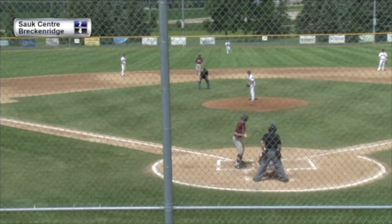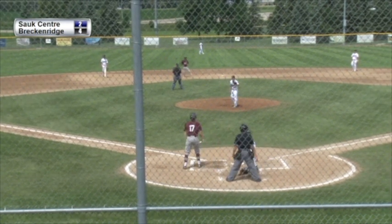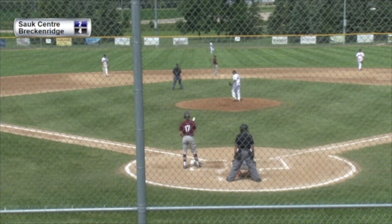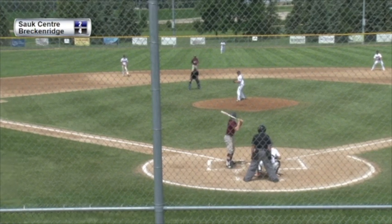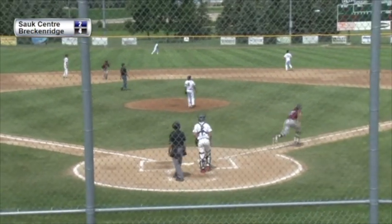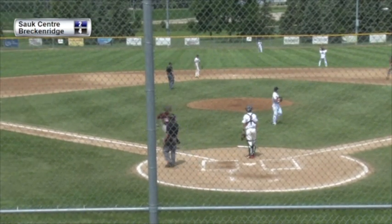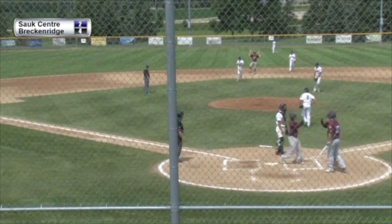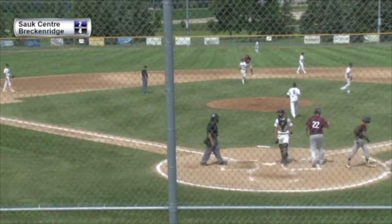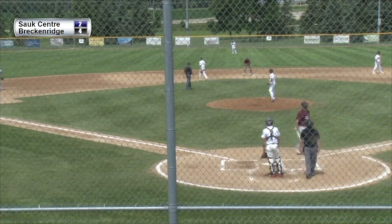Jake Zoman takes a pitch outside — he's swinging a hot bat, 0 for 1 so far in this one. Second and third for Sox Center; they have scored twice. Zoman lines one to right field, hit pretty well, and it's going to get past the right fielder. Ritter will come in and score, and right behind him is Haskamp — a two-run double for Jake Zoman — and that's going to tie up this game.